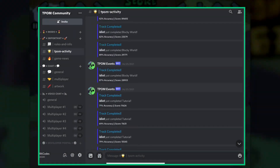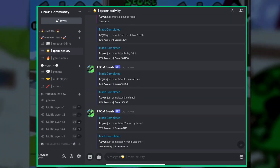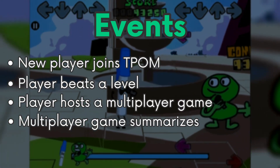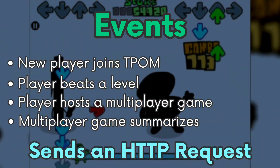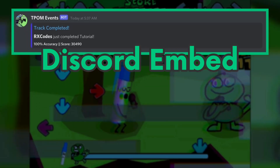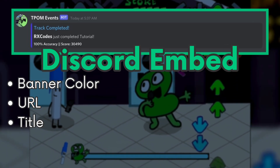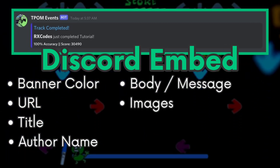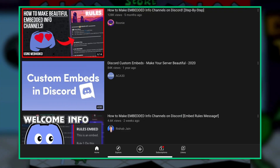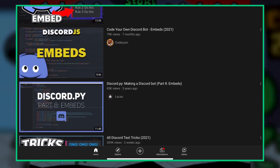The game sends announcements to the T-Palm community Discord. This happens server-side, so players can't send whatever they want. When one of these events occurs, the T-Palm server sends an HTTP request to Discord's servers, and a Discord bot sends a specified message. These messages contain attributes such as banner color, URL, title, author name, body message, images, and more. There are other YouTube videos that go into more detail about Discord embed messages and APIs.